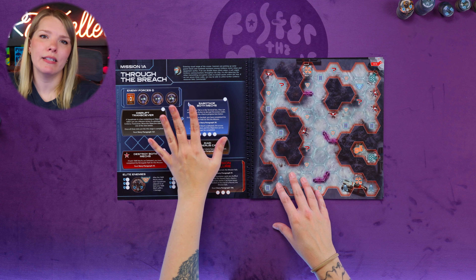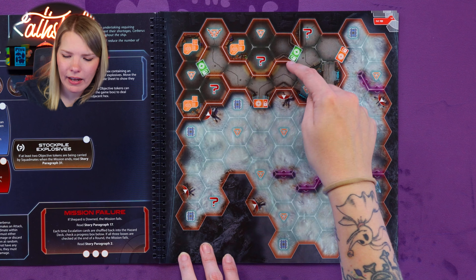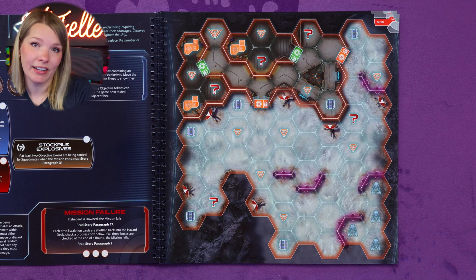Let's talk about how you interact with the map. Each mission map represents an enclosed area. Anything outside the grid of hexes is out of bounds — characters cannot move out unless a mission rule allows it. Any two hexes sharing a border are adjacent unless the border features a wall or a locked door. Obstacles do not prevent hexes from being adjacent. The highlighted sections on the map are walls, and between open areas you'll clearly see those walls identified.